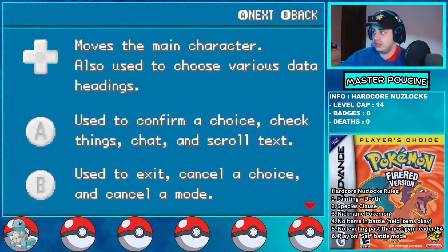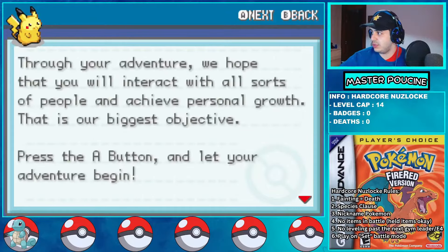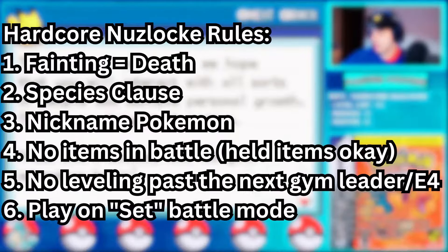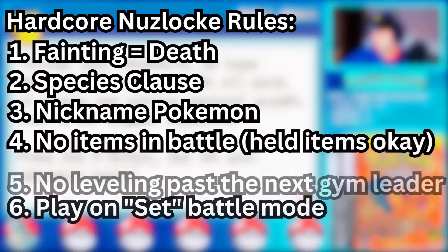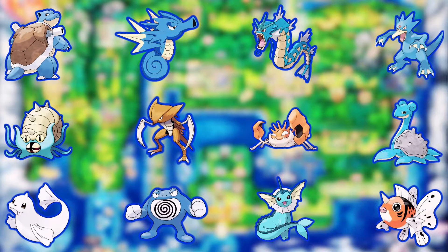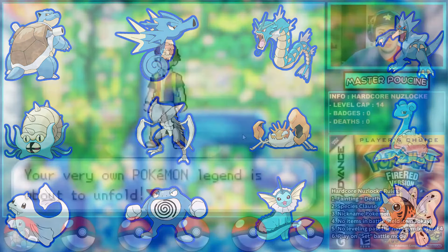Hi guys, I'm Master Pussin. This is the video of how I managed the Nuzlocke Pokemon FireRed Hardcore with only water type Pokemon. The rules of the Hardcore Nuzlocke are simple: I must play on set mode, level cap in place, if a Pokemon faints it is dead and I can't use it, no items in battle, and one encounter per route. There are 12 water type Pokemon available before the post game, but you can only get one Fossil, which means no Kabuto. Let's start the challenge.